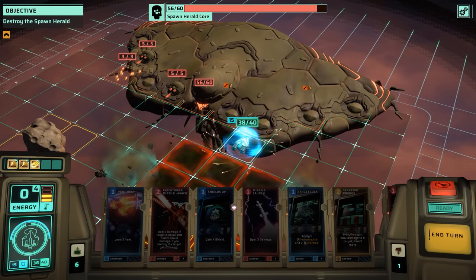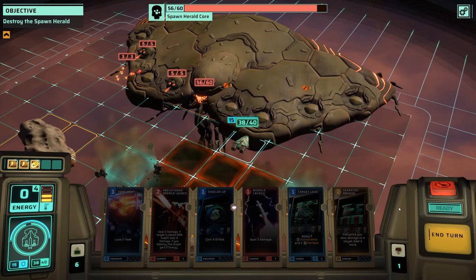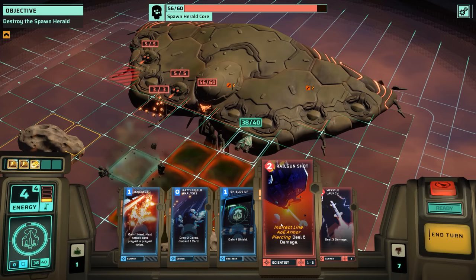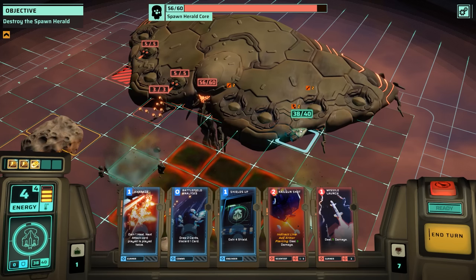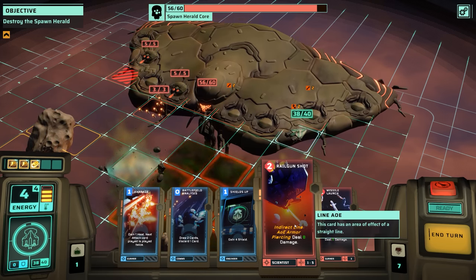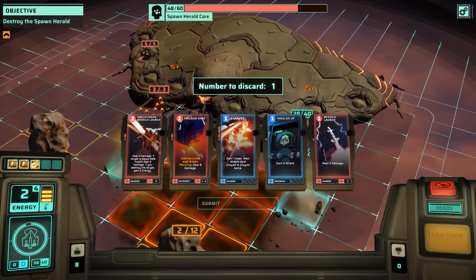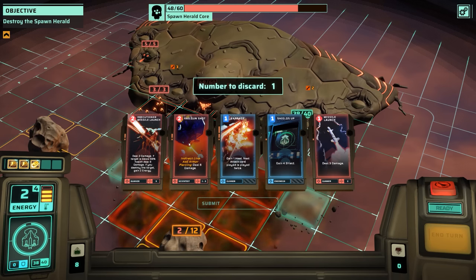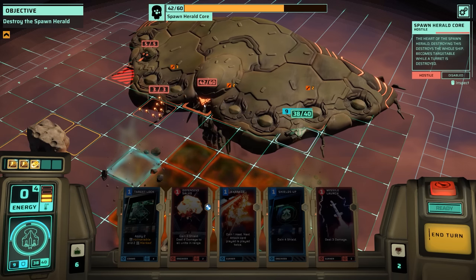I meant to click and move first but accidentally used the card, so let's end the turn before I make anything worse. We're still getting shot at, but we had enough shields so we're okay. I think if I move over here I could probably do a fair bit of damage. Let's move here. I've got a fair bit of energy. Let's use the railgun shot — that did a lot of damage because moving is still really good for me. Let's get the battlefield analysis running. I could actually draw railgun shot again. Let's drop the executioner missile and use railgun shot a second time, doing another six damage, then end the turn. These turrets are going to respawn — you can see this thing is actually going to be reappearing next turn, so be aware.